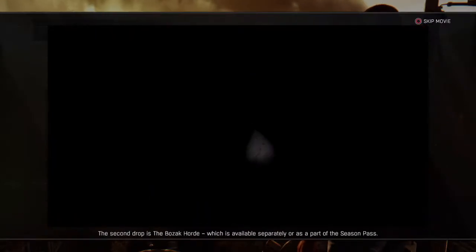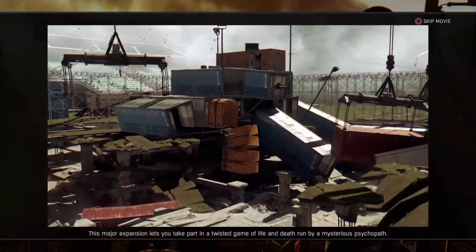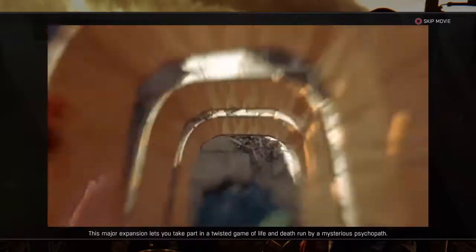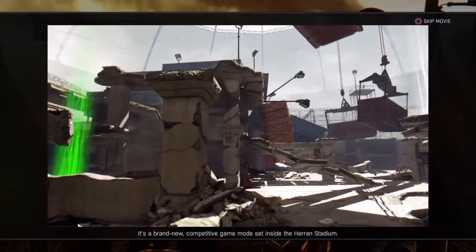And then the second drop is the Bozak Horde, which is available separately or as part of the Season Pass. This major expansion lets you take part in a twisted game of life and death run by a mysterious psychopath. It's a brand new, competitive game mode set inside the Horan Stadium.